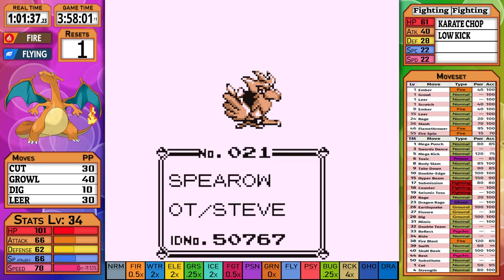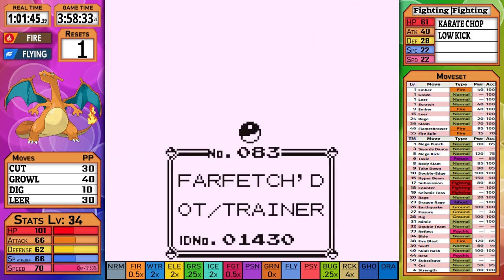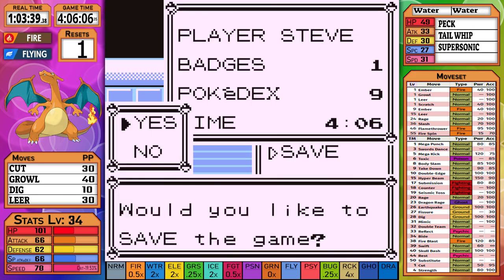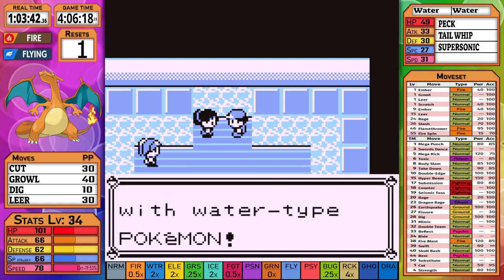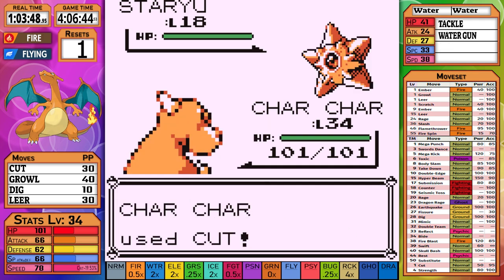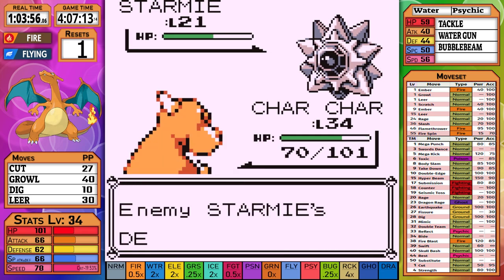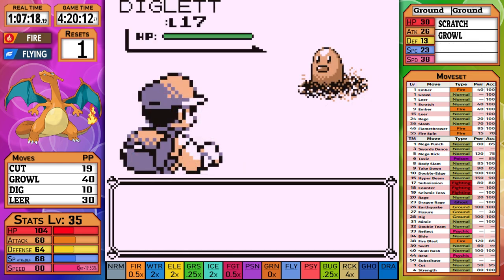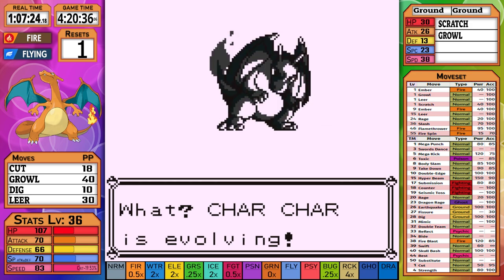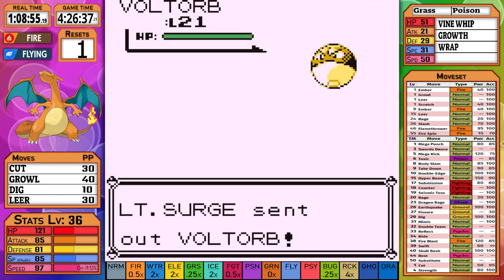A little later we make our way south and trade our Spearow for the Farfetch'd named Ducks. We probably won't use this weak bird much, but it's a nice team member and another source for Flash if needed. At level 34, we put off Misty as long as humanly possible. Staryu comes out and an X-Defend allows us to set up our next attack for the knockout. Now Starmie with full HP — a Bubble Beam then lands and does 31 damage, letting me know that we will win. There's only one more scary obstacle ahead, but first I level up a little more to evolve before Surge. In hindsight, adding Flying-type before the Electric Gym was a bad idea, but we'll see how the fight goes.